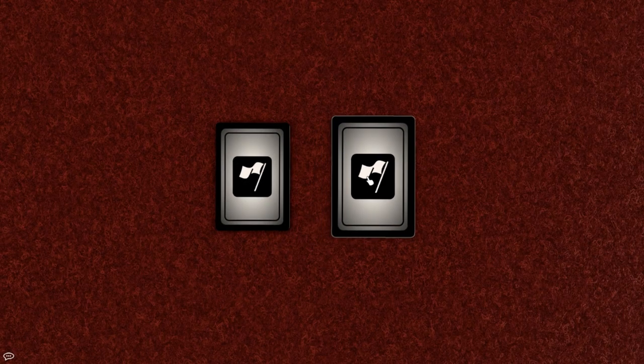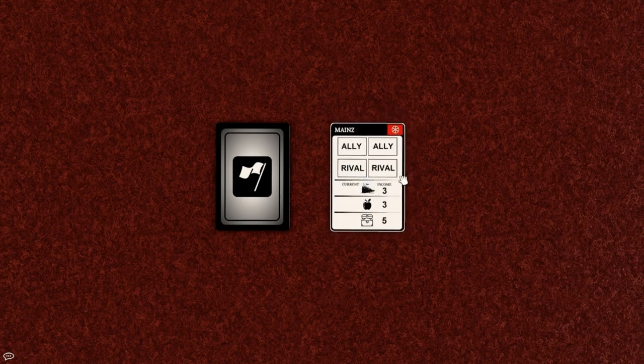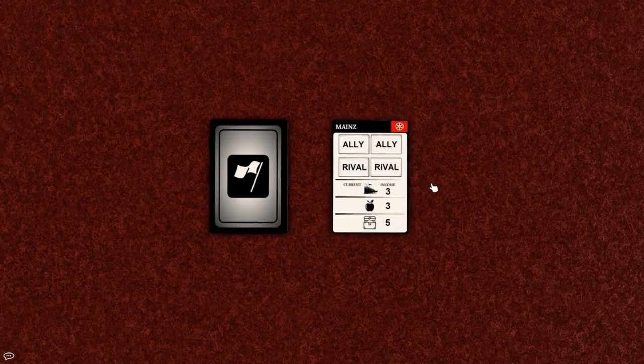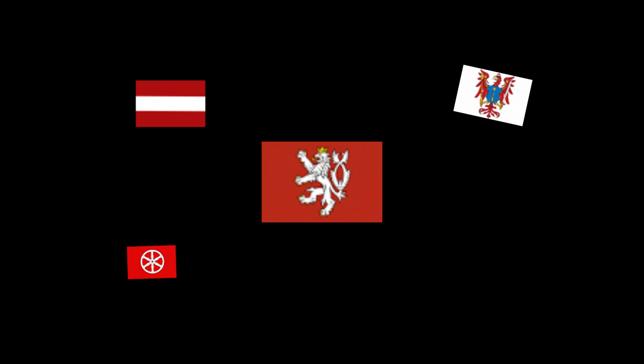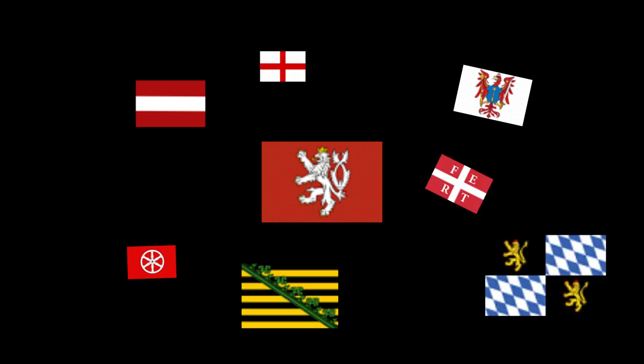The first type of card is the State card. Every player at the start of the game randomly draws a state. Currently there are 8 states implemented in the game: Austria, Bohemia, Brandenburg, Mainz, Palatinate, Saxony, Trier, and Savoy.